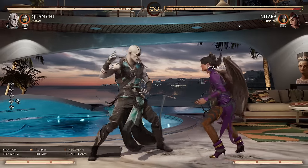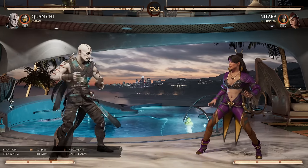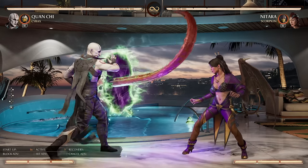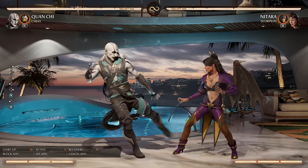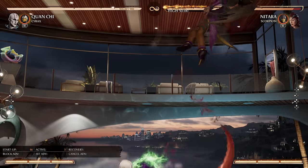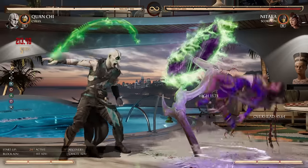Now let's talk Back 3. This is a string starter — great for full meterless combos. But it's also your dedicated go-to whiff punish button. You might look at Stand 3 and think it looks impressive, but it doesn't have the same range — from roughly around a certain distance it'll whiff. Back 3 will not whiff. They both have the exact same startup, but Back 3 simply has more range and is also a low. For footsies, whiff punishing, and all the strings and combos you can get from it, Back 3 is the go-to.